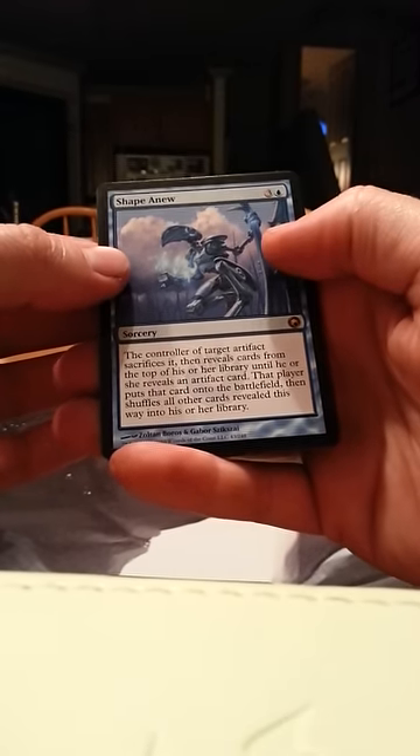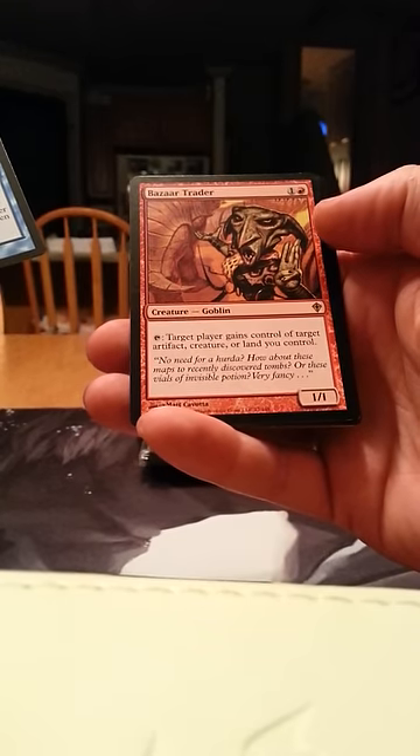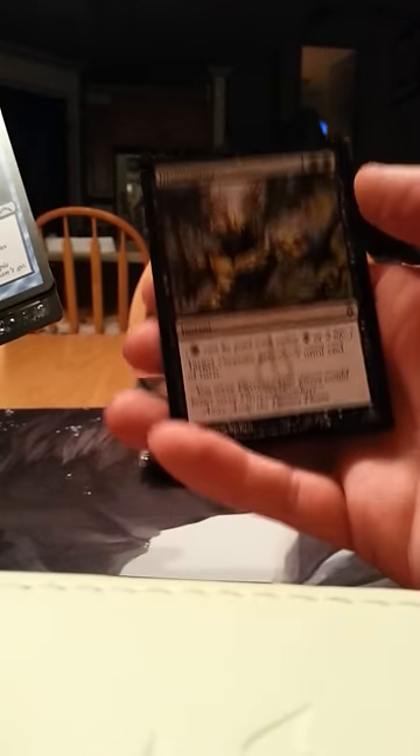Shape Anew — I'm not going to read that right now. And a Bizarre Traitor — looks like it could be some fun. Way of the Thief, Brutal Deceiver, Psychotic Episode. Oh, a Dismember — that'll be my first Dismember and I'm okay getting one of those as well.